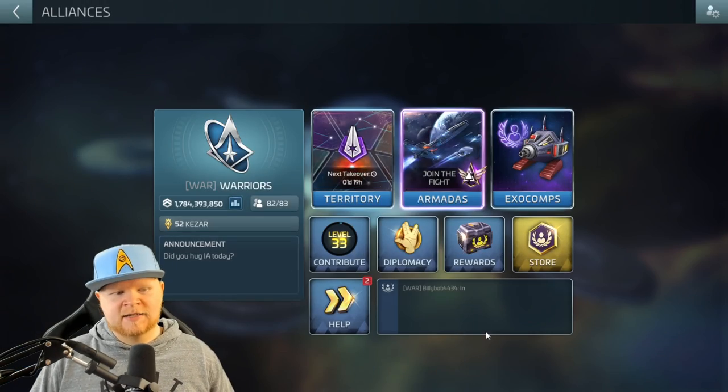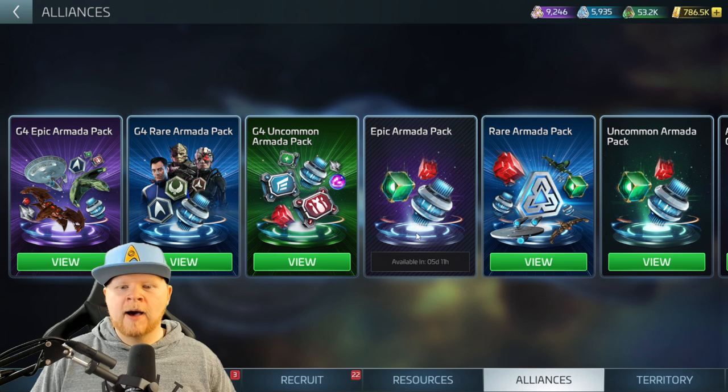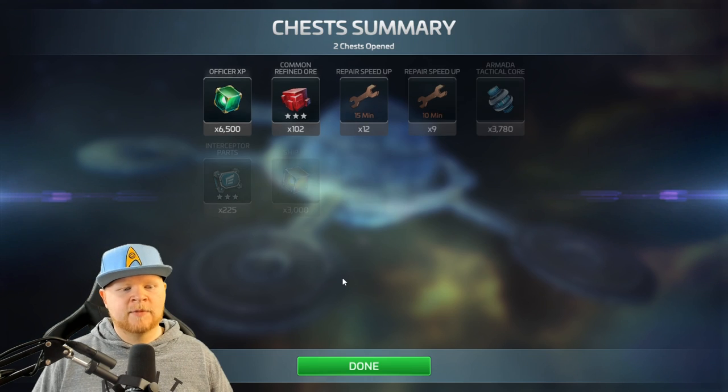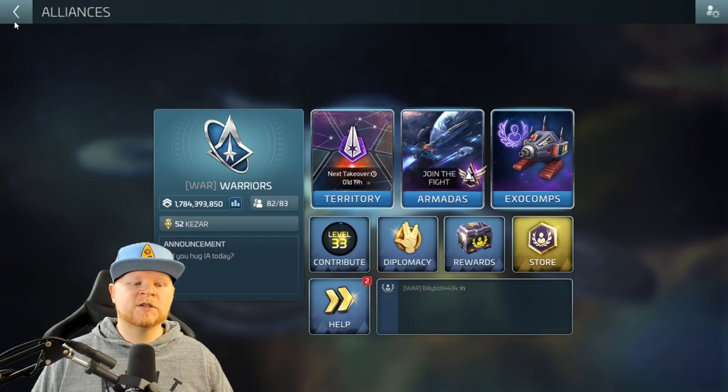The second way to get ISS Jelly shards: go into your store — the epic armada pack at level 36 will start paying out ISS Jelly shards. You can also at level 38 have a chance at a full-pull ISS Jelly, though admittedly that is a pretty low chance. I pulled an uncommon chest here and got literally nothing I needed — complete waste.